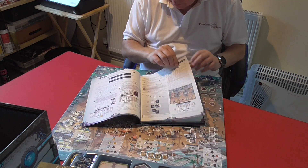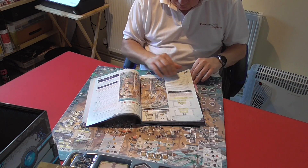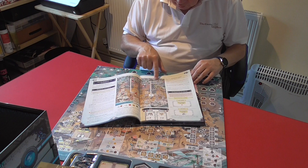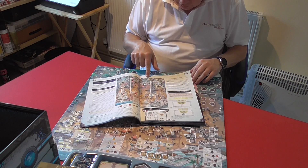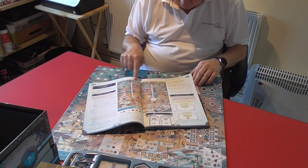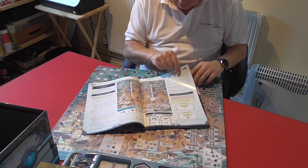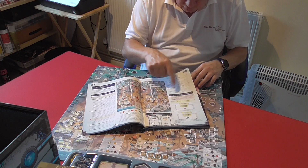It tells you how to set up Episode One — the board shown here with standees placed out. You can see a game already sort of in progress, with some areas filling up and some having dice on them.